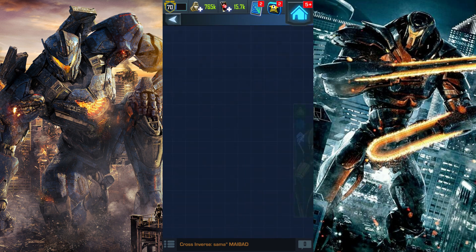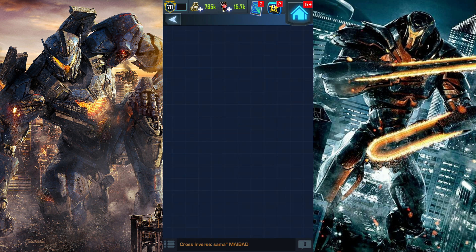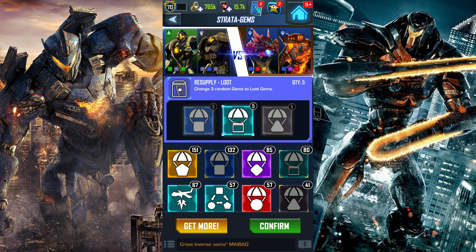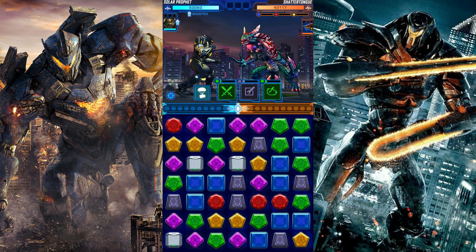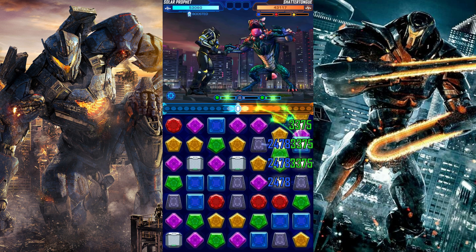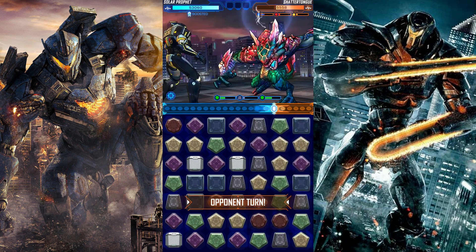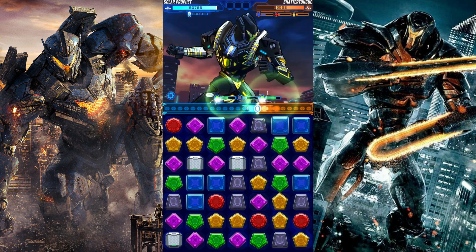So I'm going to try Solar Prophet and Bracer Phoenix — green and black. Unfortunately, not much black, but I'm going to do this and try to bring loot gems. Let's go! First opponent, we have Shatter Tongue. Green and blue — take that for sure, just to get the bonus damage. Look at that, Solar Prophet deals a ton — 200% boost. Not to be messed around with.